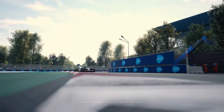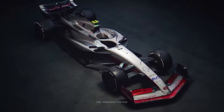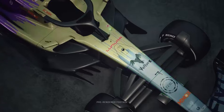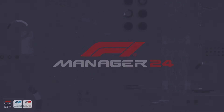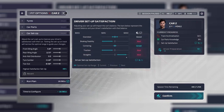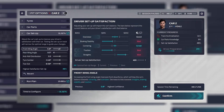The big news that we received from Frontier was that Creator Team will be coming to the 2024 version of the game. The mode will see players create their own team to join the grid to challenge the officially licensed teams already in the game. Players will be able to customise every part of their team from car setup to livery, logo, and race suit design.